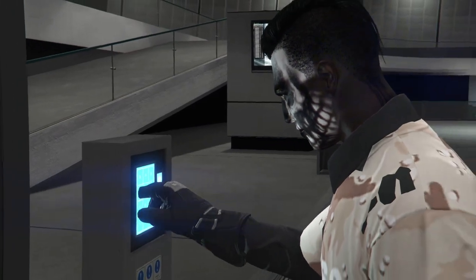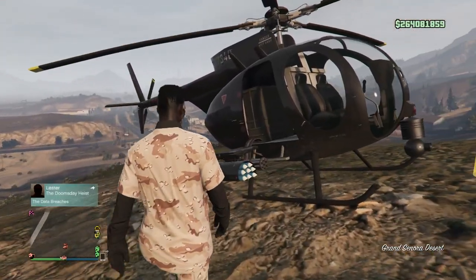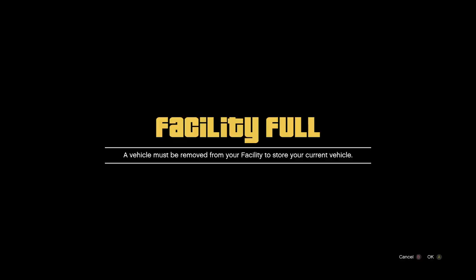Now exit the facility and start spamming Y or Triangle the whole time — just keep spamming it. Keep pressing it and you're gonna see what happens. I'm pressing it and I'm starting to walk over to my Pegasus vehicle that we parked right there, and I'm actually getting into it. I put the volume up so you can hear what's happening — I'm in the Buzzard now, you can hear the blades turn. Now you want to accept this alert.